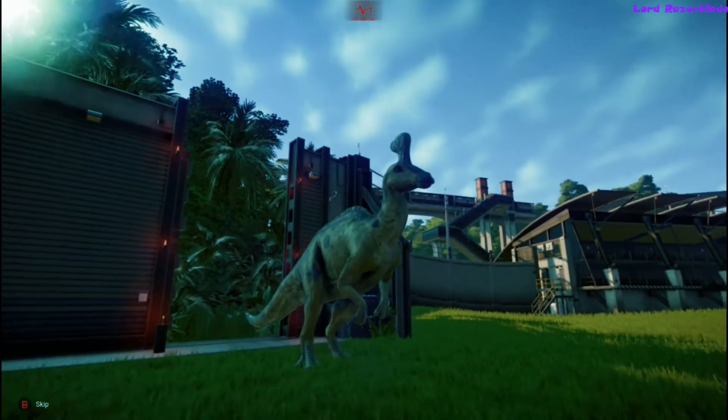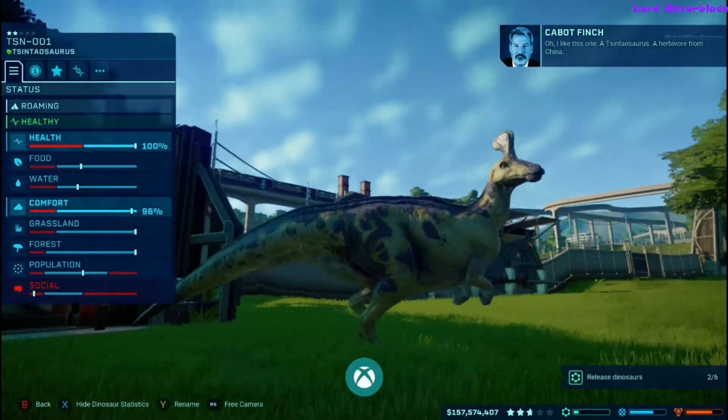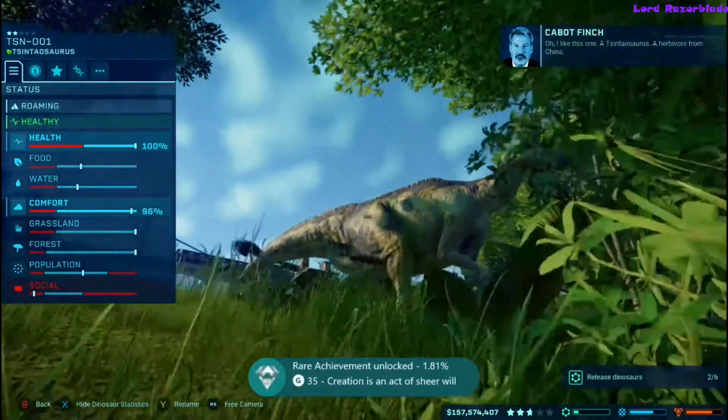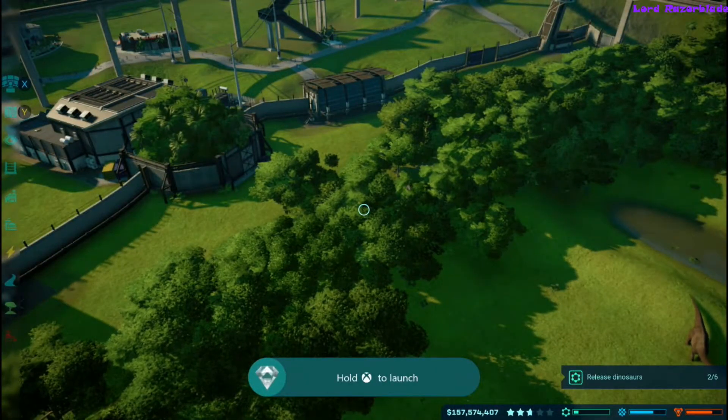After you release every single dinosaur and Cabot Finch gives his last lecture, you'll get your achievement for releasing them all. And that should do it, guys. Thanks for watching. Stay tuned for more videos, and make sure you like and subscribe.